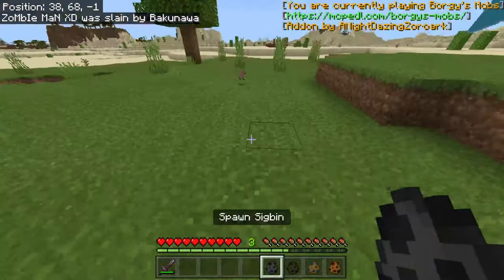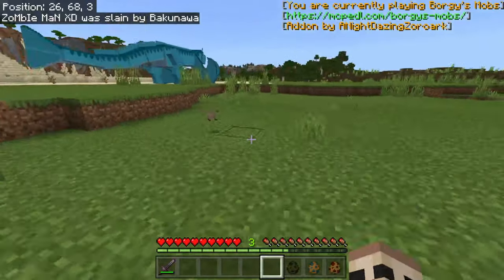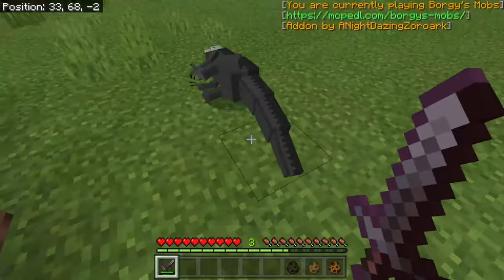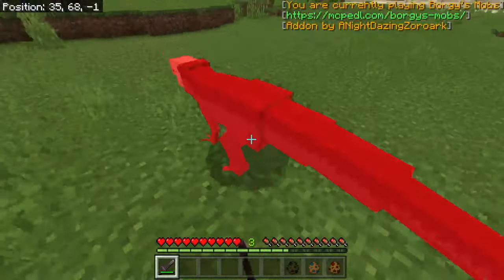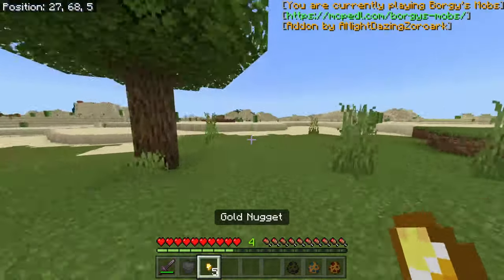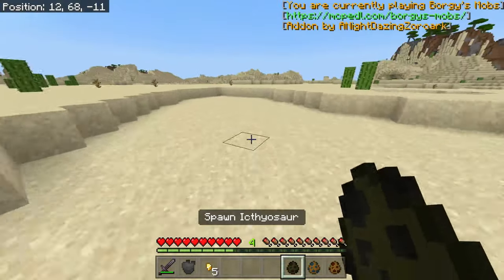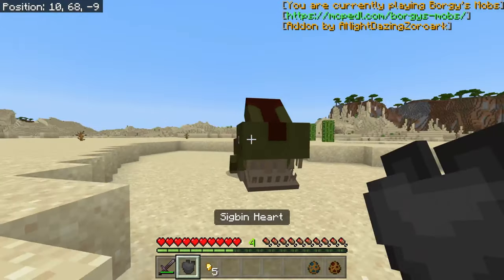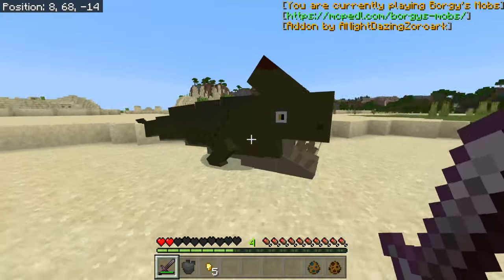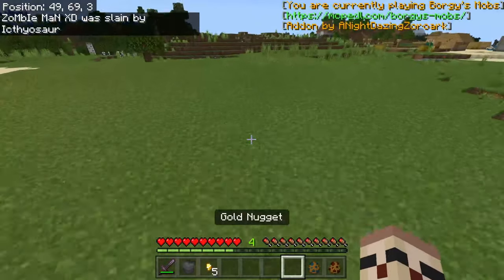Next is this one — you can't really tell where it's at. I'm gonna place it. You can actually see this one. The boss drops gold nuggets and SIBO hearts. Next up is this one — it goes under the sword, and you see that I die. That's how that mob goes.